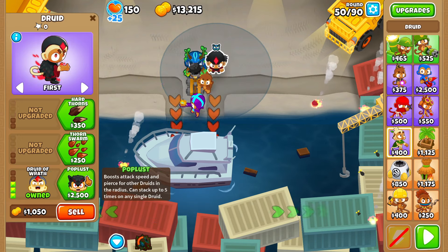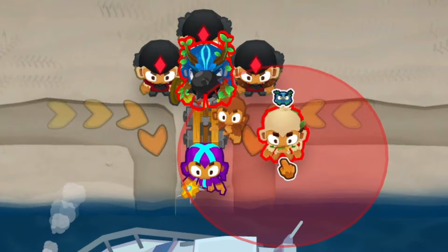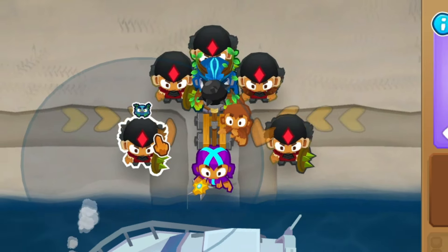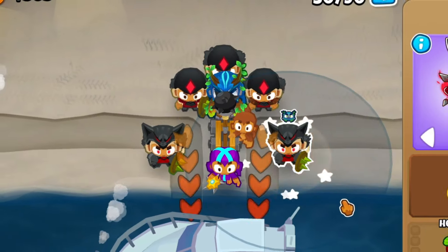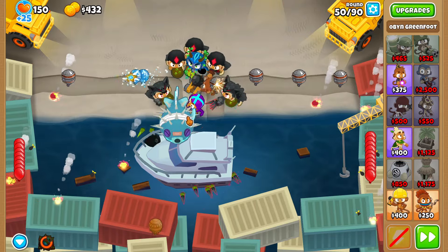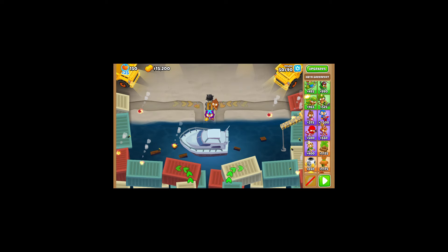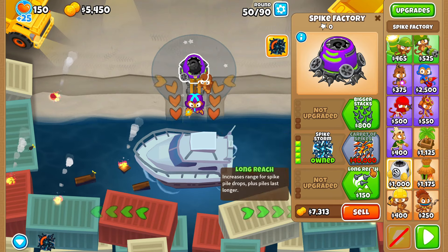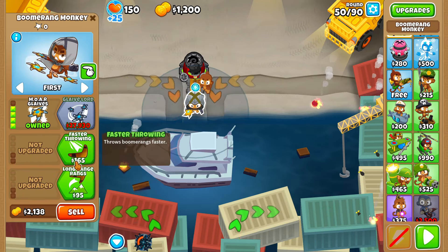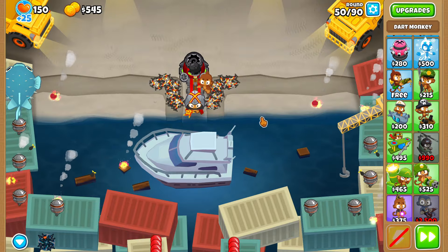What if we use Obin and go for a druid strategy? Obin right here, then druids — let's start with druid of wrath, right here, right here, here and here. Two pop plus, yeah — those are good. Two pop plus right here, and we can throw Obin's brambles down. No way I was expecting this to be so easy. A spike storm is 5000 and we have enough for that — it'll be able to hit camo and lead.